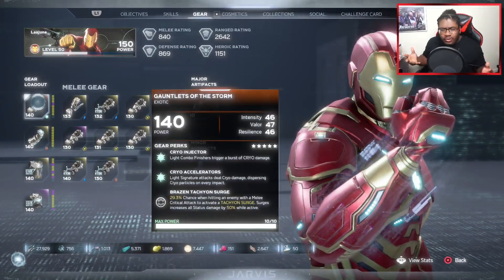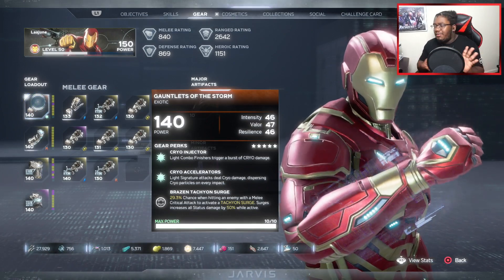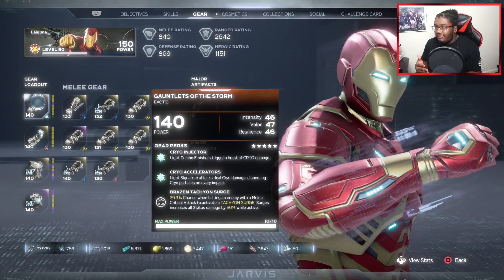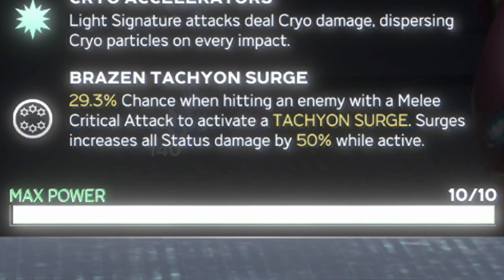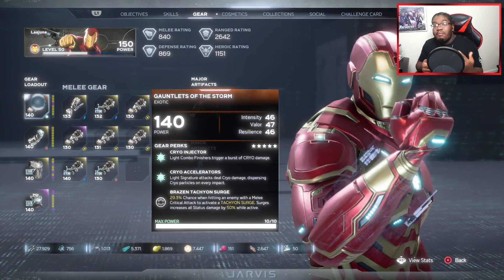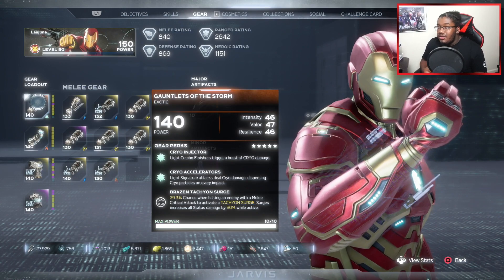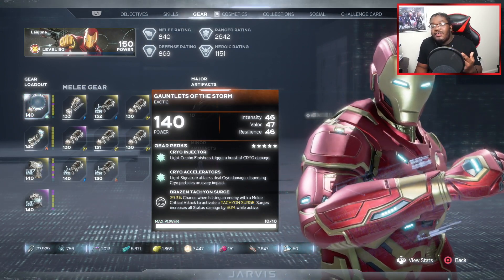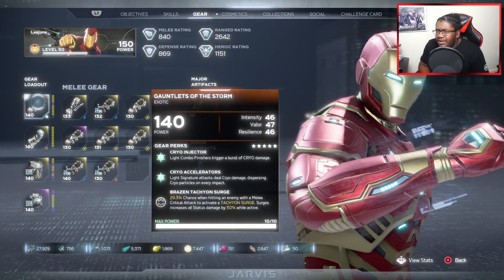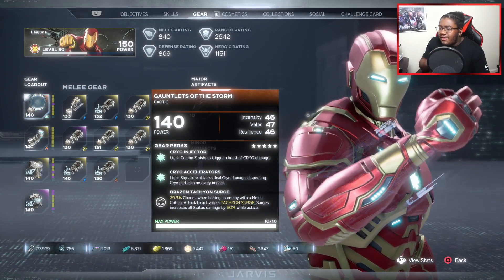You may be wondering what I'm talking about. What perk really increases your status damage by a lot? It's right here — the Gauntlet of the Storm exotic. I got this from a Tachyon Rift mission. It's called the Brazen Tachyon Surge. It says you get a 29.3% chance — hitting an enemy with a melee critical attack activates Tachyon Surge. When Tachyon Surge is active, you get 50% increased damage for all status damage. I think it lasts about 15 seconds.